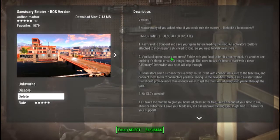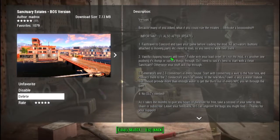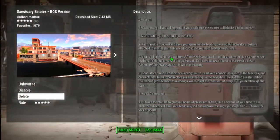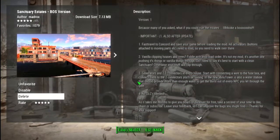So what this mod does is it rebuilds the initial place where you start your life, Sanctuary. It's completely turned into an amazing fortress, rebuilding the bridge, adding turrets in places, even some generators. It just overall makes this an incredible place to start your first base, unlike the shabby, run-down, distraught place in the original vanilla game.